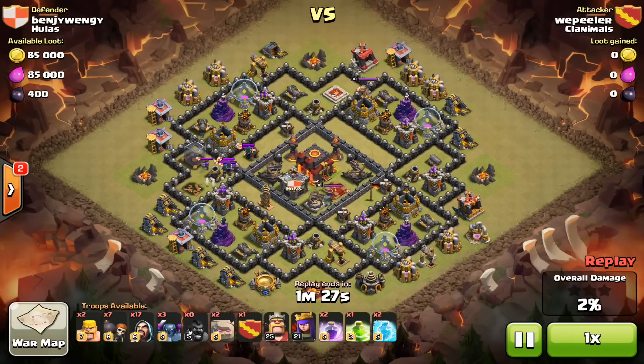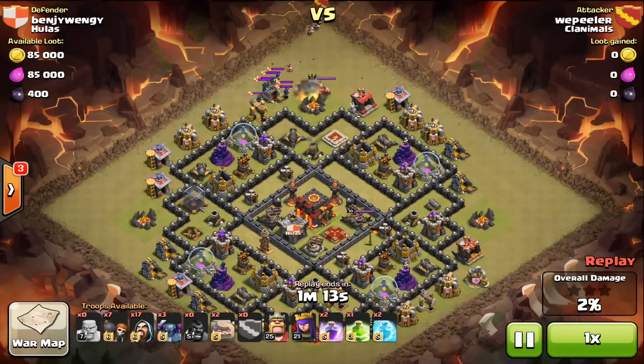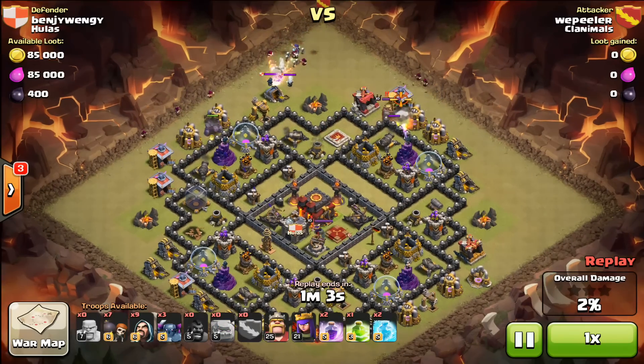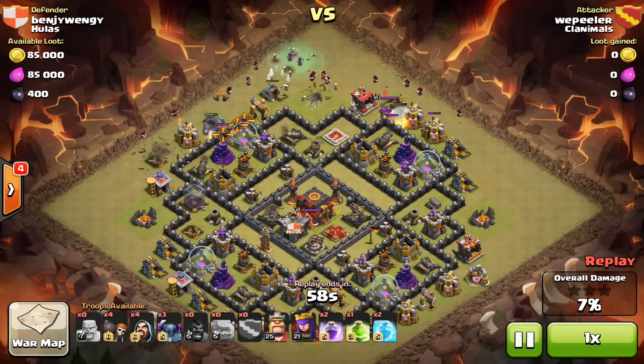I was able to move all these guys up to the top, luring them with a couple barbs just to get them into the top corner. My clan castle was a pre-made two level-two witches, two level-six wizards, and three barbarians. I dropped another wizard right in there just to make sure the clan castle would be destroyed, then dropped one golem on each side. It looks kind of like a general base — a little bit modified.